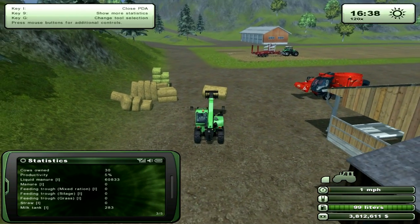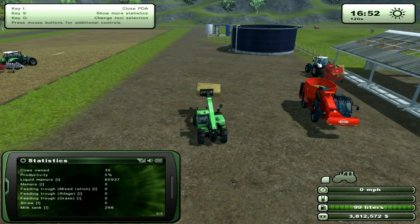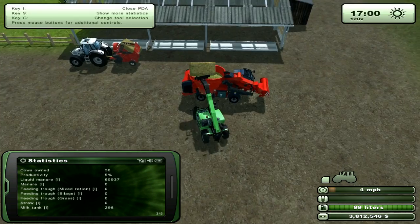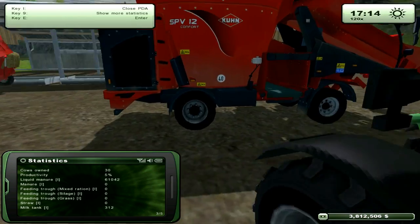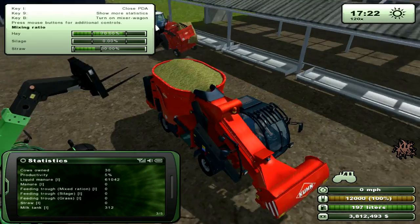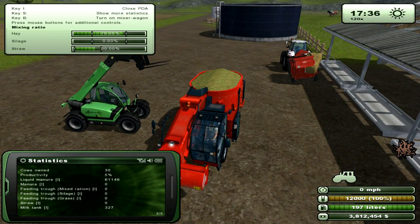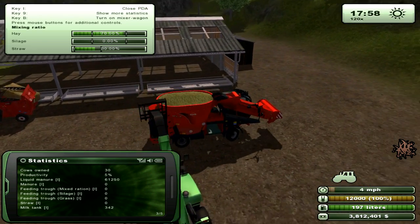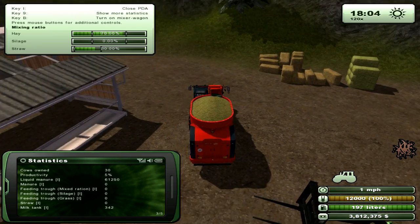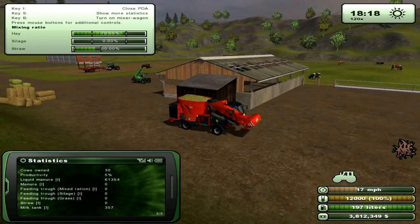So this is straw - that's what comes from the wheat and barley. We'll come over here and dump it in. Now we'll see that we are at 70% hay and 30% straw, which is accurate because we only put three bales in - two hay, one straw. They should represent 33.3% each, but I guess hay must be a larger bale than straw. But we have more hay than straw, which is what we want.